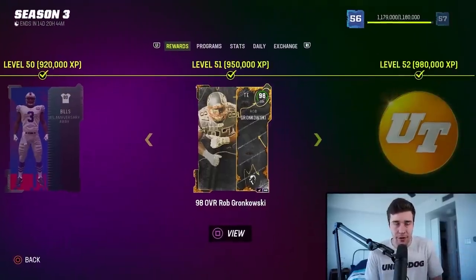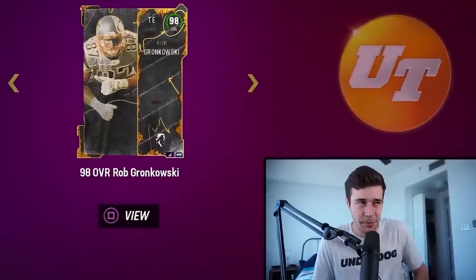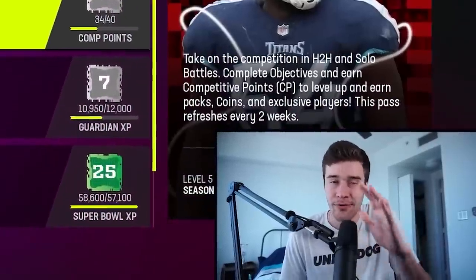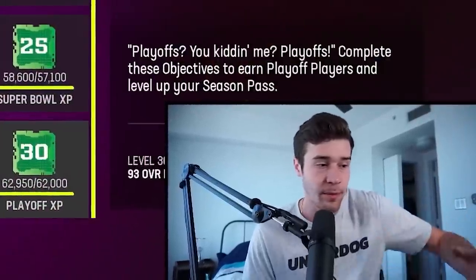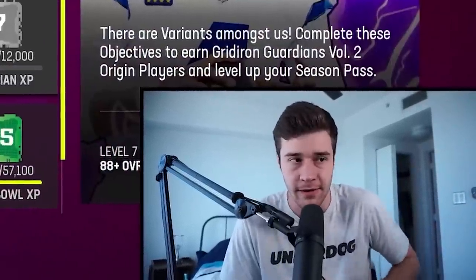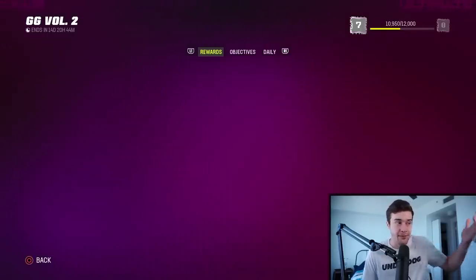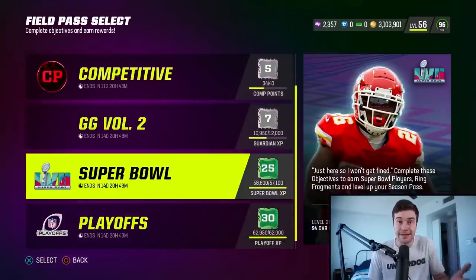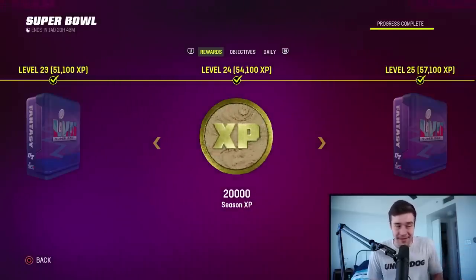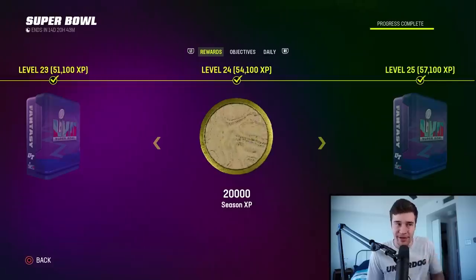I recommend you drop everything and start grinding levels if you're not yet at level 51. This card is really good and it's not super difficult to get there. Right now in Madden 23 there's more available XP than ever. All these field passes in this game — Gridiron Guardians, Super Bowl, Playoffs — there's so much XP in here. So get started with these missions, get grinding. You're going to get 30k XP at level nine, for example, and at some of these other levels in Super Bowl and Playoffs you get a ton of XP as well. So if you guys have yet to get Rob Gronkowski in this game, I strongly suggest you get grinding and get the player.